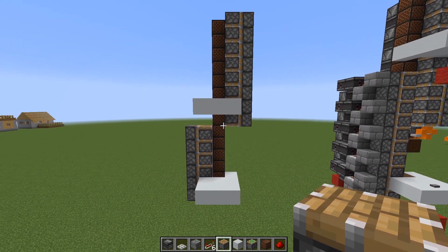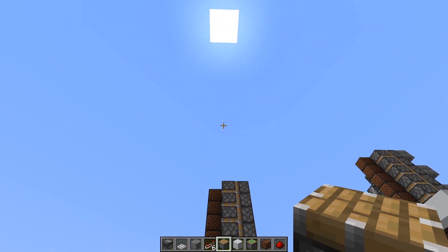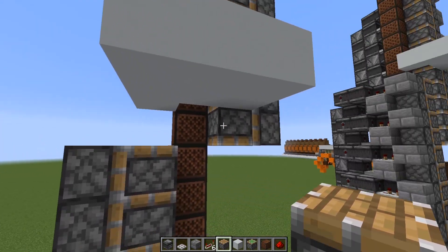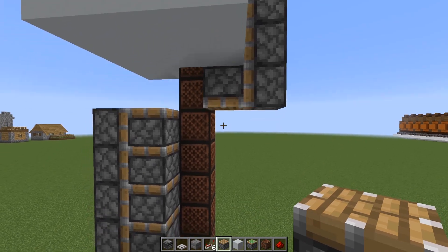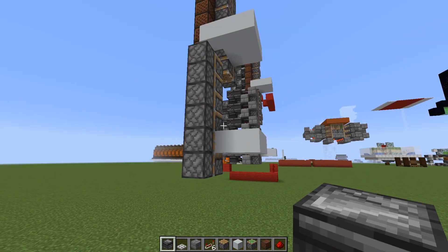When you're done it should look something like this. You can make this as tall as you want — just keep in mind: for the pistons facing upwards, you need that one block gap below the second floor, and for the pistons facing downwards, you need the four block gap between the last row of pistons and the first floor.